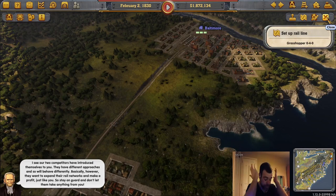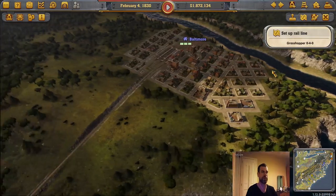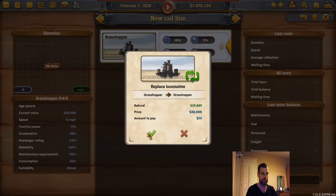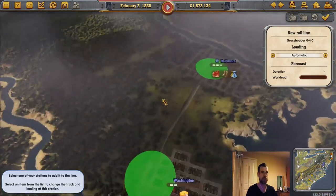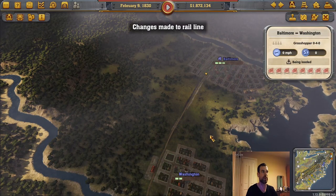I'm sure the sandbox is amazing. Obviously this is the tutorial, and tutorials always annoy me. Anyway, the trains — you have to buy it, and then you go to Setup Rail Line — clickety-click, clickety-click. That is one train line built.